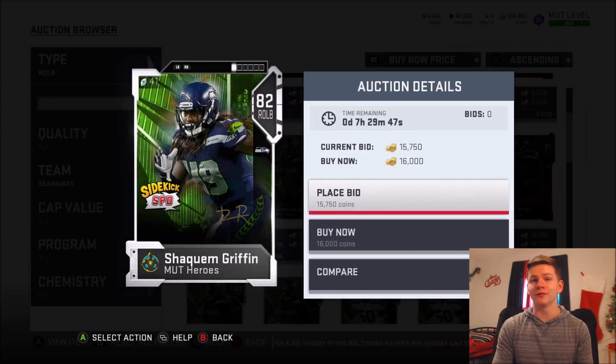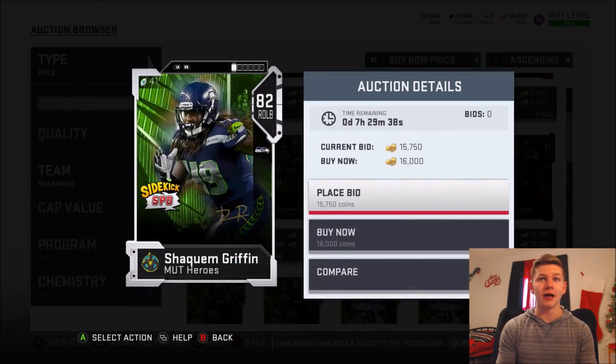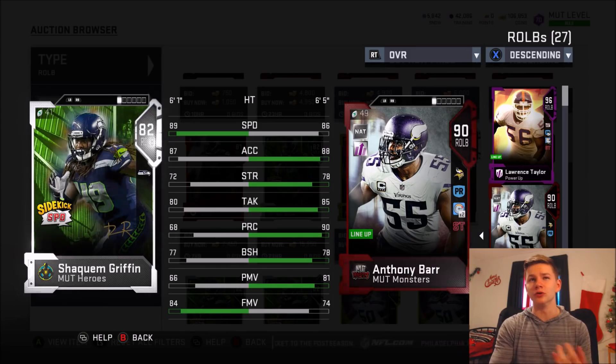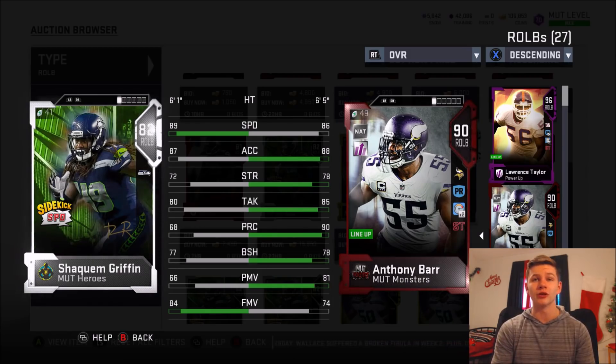Next up is Griffin, going for about 16,000 coins — a pretty cheap option on a 100,000 coin budget. You can put this guy at outside linebacker or middle linebacker; it doesn't really matter where you put him. His natural position is right outside linebacker, but I don't believe you lose anything putting him at middle linebacker because it's just awareness, and if you user him, awareness doesn't even matter. He's 6'1", so not as tall as someone like Anthony Barr who's 6'5", but he has 89 speed with 87 acceleration — extremely, extremely fast. He also has 80 tackling, which is actually kind of solid, 77 block shed, and an 84 finesse move so he can actually pass rush too.